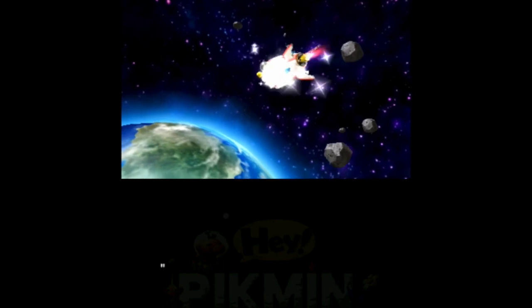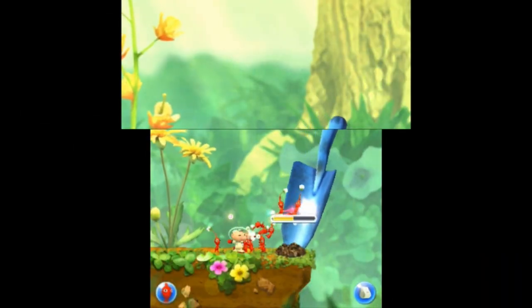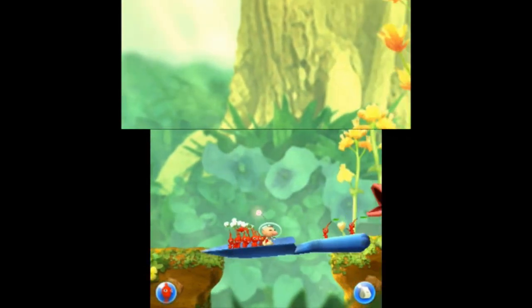The plot of Hey Pikmin is pretty straightforward. Captain Olimar is flying through space when his ship crashes on a strange planet. He soon discovers that his ship is missing key components, and sets out to retrieve them with the help of the Pikmin. Along the way, he'll encounter various creatures and obstacles, including some familiar faces from the previous Pikmin games.